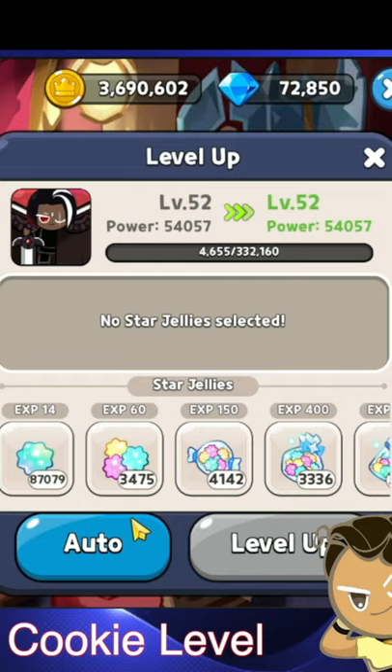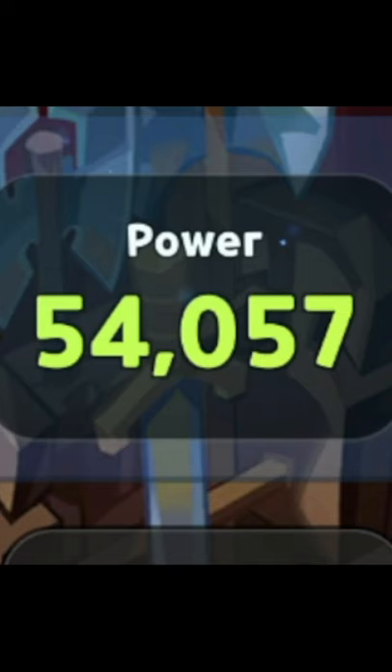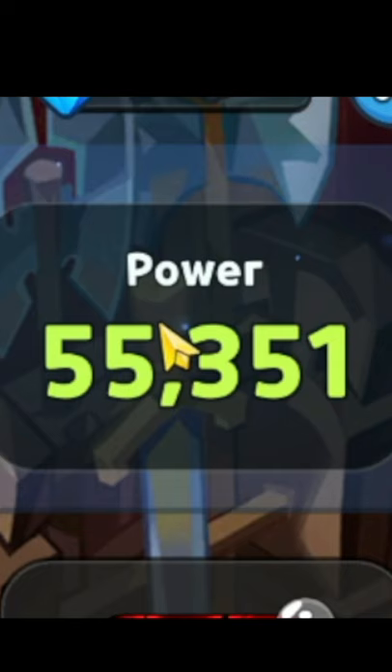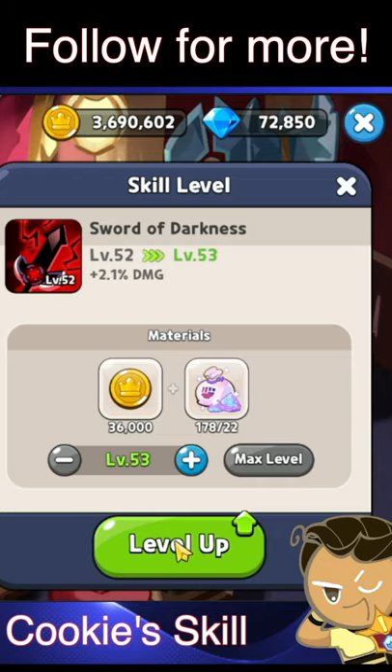So as you can see, if you guys look, I'm just going to increase my Dark Choco's level by one. Right here it's at 54,057. And if I increase this right now, he's going to be increased to 55,351.